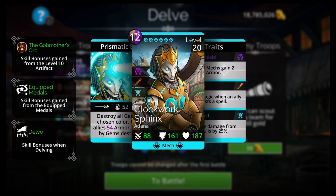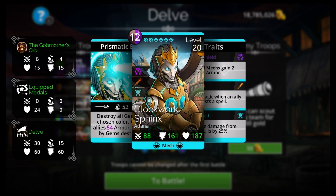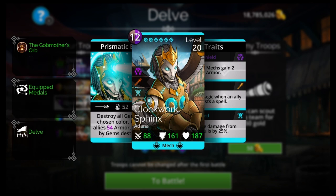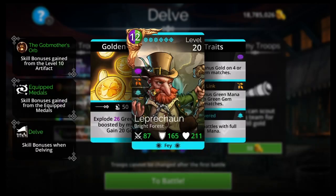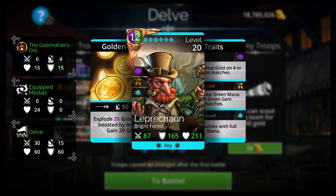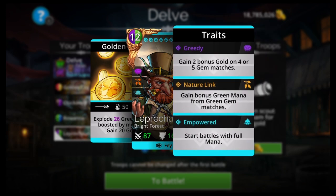Clockwork Sphinx is an Adana rare troop — you'll have to get it with keys and get lucky. Join a good guild; that's something a beginner should definitely do to help get keys. Do PvP to tier one to get glory keys. The more keys you open, you'll definitely get this troop eventually. Use your Goblin Gang until you get this troop. Leprechaun is a Bright Forest ultra rare — same thing, you'll need keys.